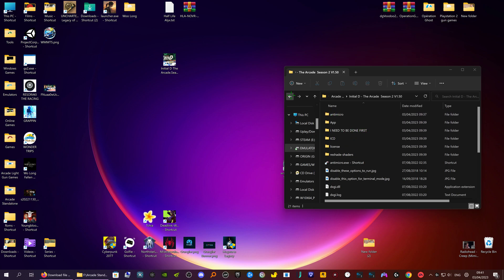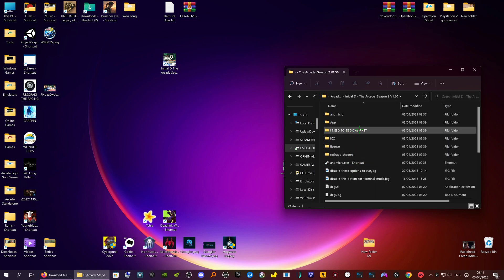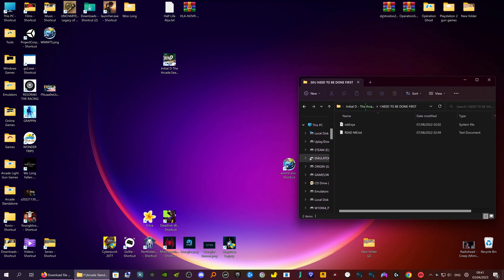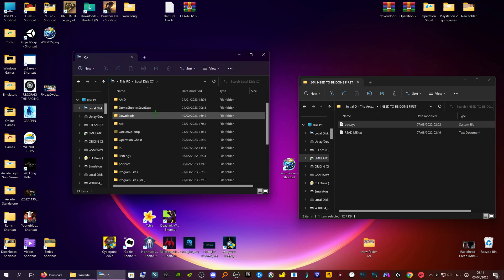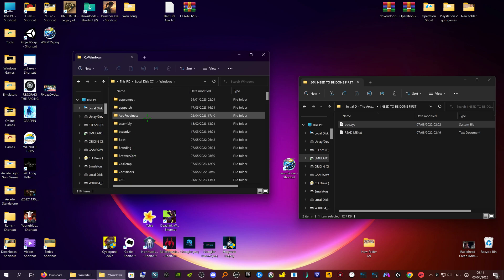First thing you need to do when you've extracted and put it into your location: open up the folder. This game uses a special driver and on Windows 11 it won't let you use it properly. The first thing you have to do is move this file into the System32 folder. Open up your PC, go into your C drive, go down to your Windows folder, then go to System32.